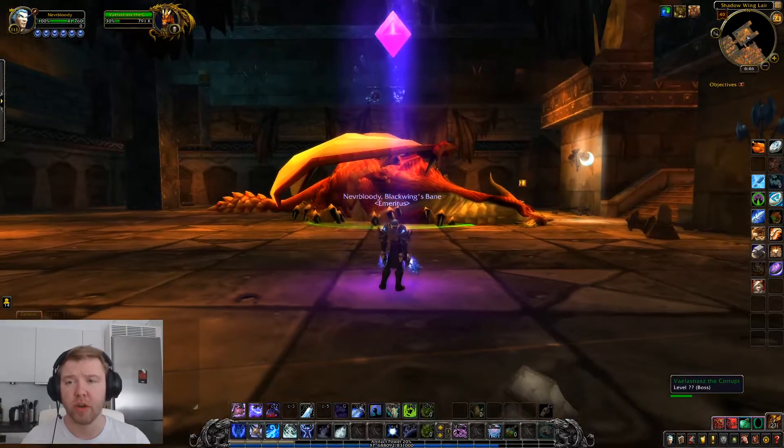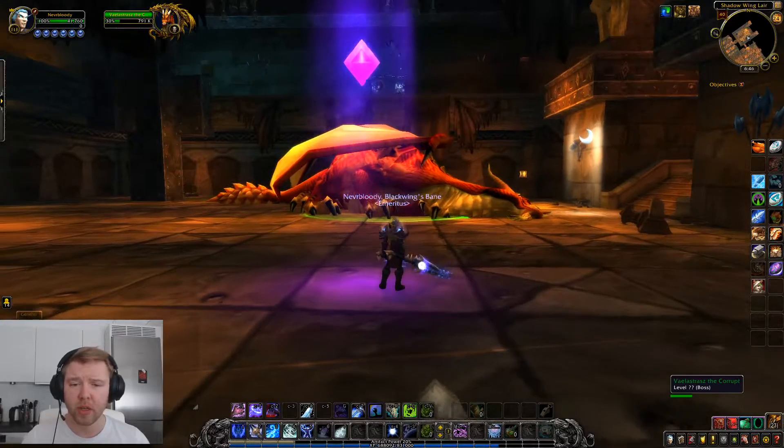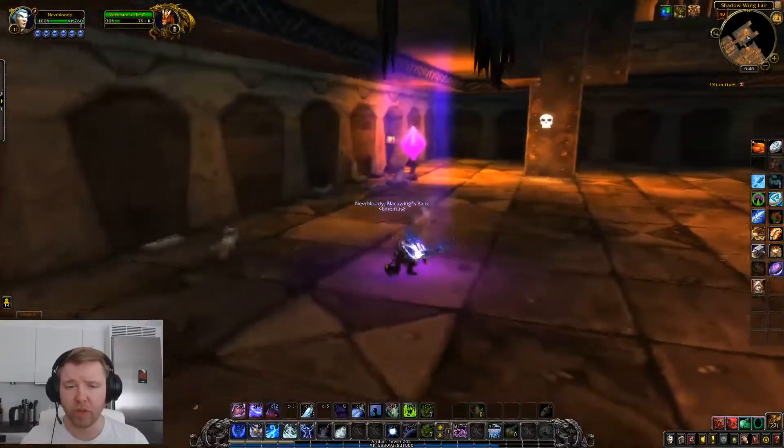Hi and welcome to the second boss of Blackwing Lair. This will be Vaelastrasz the Corrupt. For this boss, the main raid will be stood here on the purple square, just when you come in to the right.